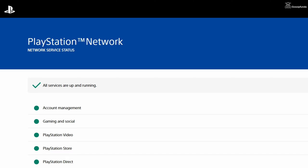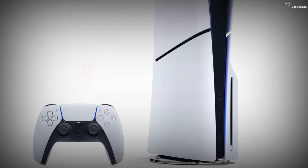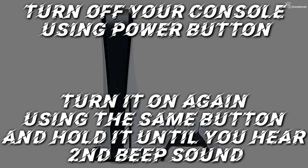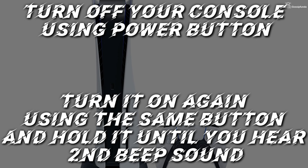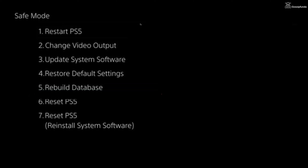If everything looks good and the game is still not working, restart your console in safe mode. To do this, turn off your console by holding the power button for 3 seconds. Once off, press and hold the power button again and release it after you hear the second beep sound. Then connect the controller with a USB cable, press the PS button on your controller, and choose the option to restart.